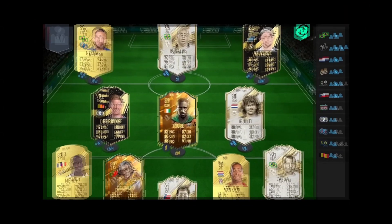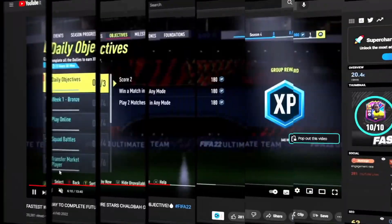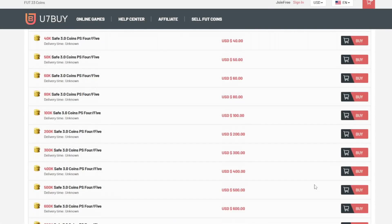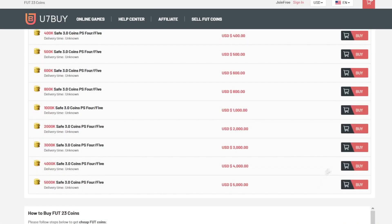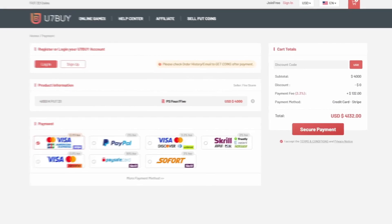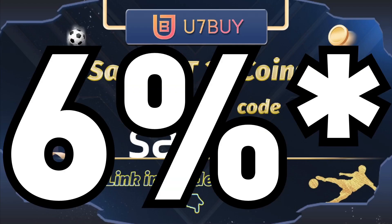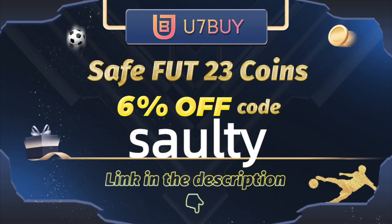So boys, if you're wanting a team like mine on the screen right now, then I suggest you head over to the link in my description and it will take you to this page where you can select PS, Xbox, PC services and you can buy players, coins, whatever you want. They are the best in the market for coins and players. To save yourself a further 5% off your order, use code Saulty at checkout.